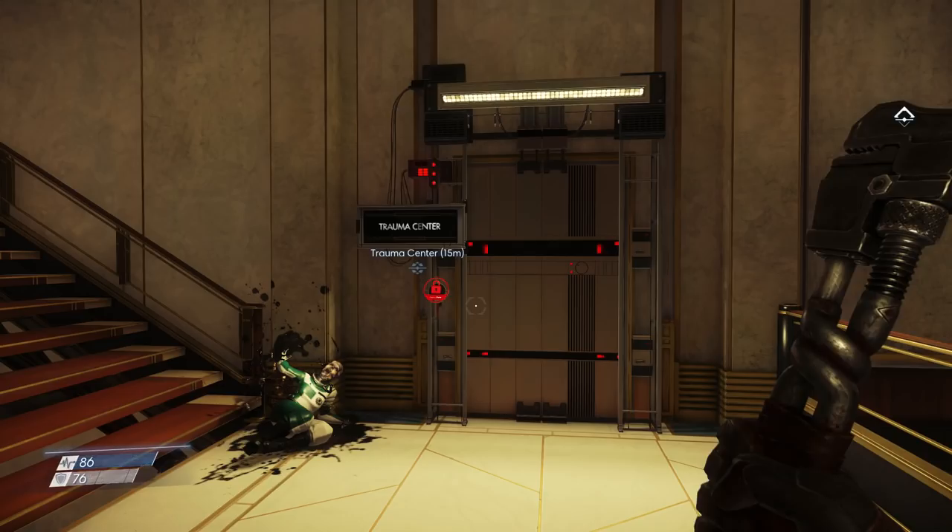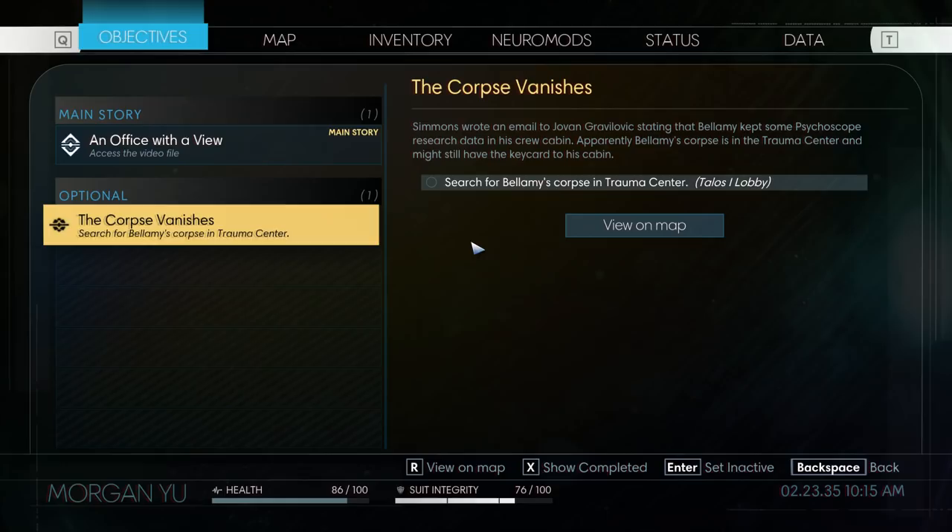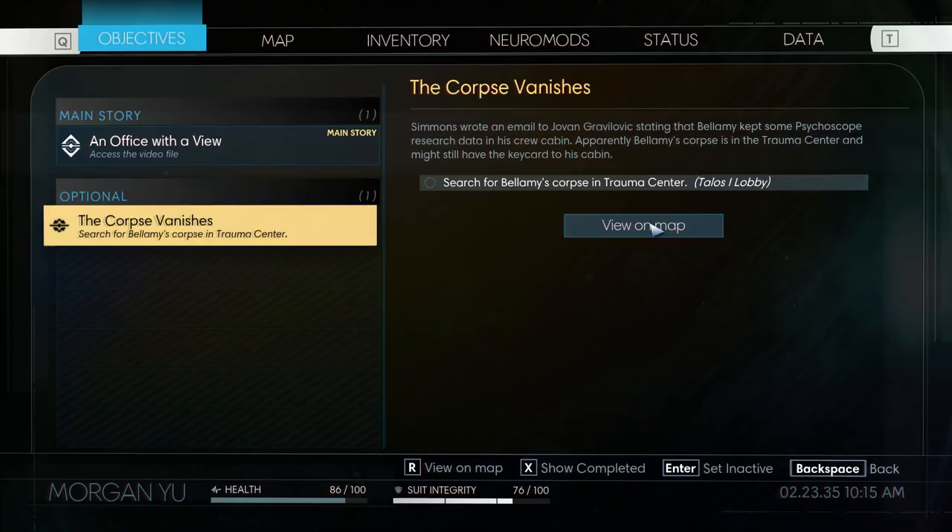Now we have an objective. Earlier in the game we were given an optional objective called The Corpse Vanishes. Simmons wrote an email to Jovan Gravinovich stating that Bellamy kept some psychoscope research data in his crew cabin. Apparently Bellamy's corpse is in the trauma center and might still have the key card to his cabin.